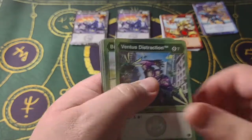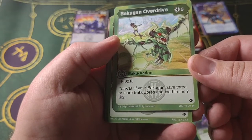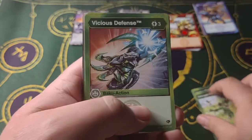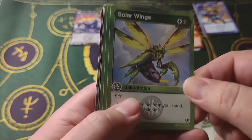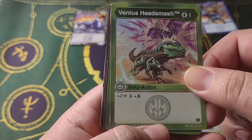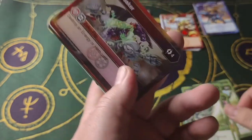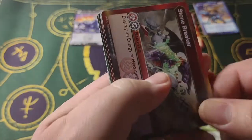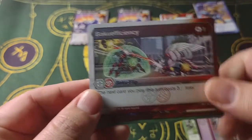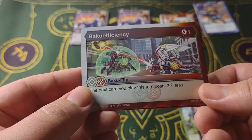Okay, so we got Ventus Distraction — we've seen that. Bakugan Overdrive — we've seen that as well, I believe. Let me double check. Yeah, it sounds familiar. I could be wrong, correct me in the comments. Vicious Defense, we've seen that I believe. Solar Wings, that sounds familiar as well. Ventus Head Smash — one cost, plus Doomit, two damage, and Shadow Strike — not bad. Viscerator Strike, I feel like we've seen this one. Stone Breaker — four cost, destroy any energy or hero card. Four cost is a bit much, but it's not bad.